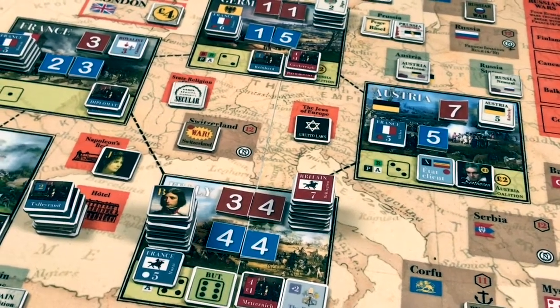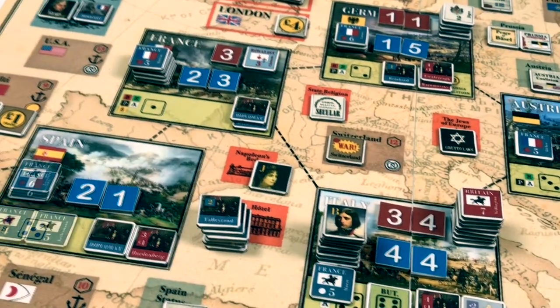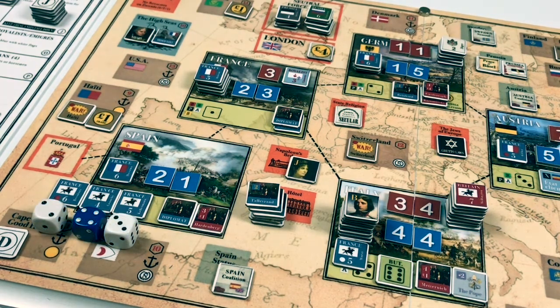We check which cavalry units react, starting with the one in Italy. There's a plus one modifier because we have cavalry there. We roll 1d6 — a five modified to a six, so that French cavalry stays with Napoleon in Italy. Now we check the three French cavalry units in Spain. Not adjacent to Austria — that's a plus one, no other modifiers. We roll 1d6 for each: 2, 4, and 3, modified to 3, 5, and 3. All three make it to Austria and that really hurts. Now it's twenty to seven, and we cannot react with our British cavalry in Austria.